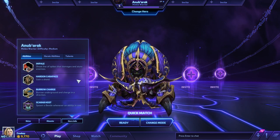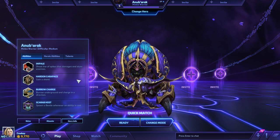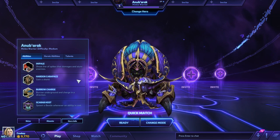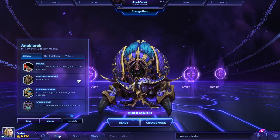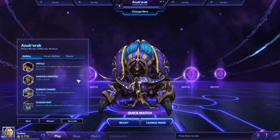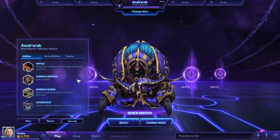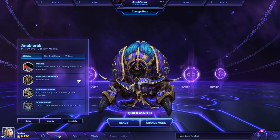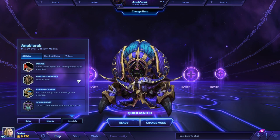Moving on, we have Hardened Carapace, and this is really your only tanky option as Anubarak, whereas a lot of other warriors have things to really help their sustainability — Second Wind on Muradin, Stitches has his Devour and a ton of regeneration, Amplified Healing almost all around. This is all we really have with Anubarak, so every time you use Hardened Carapace you get a shield on demand, it lasts for 3 seconds, and with smart usage you can mitigate quite a bit of damage.